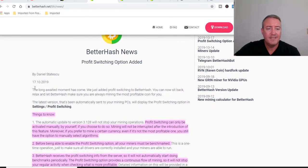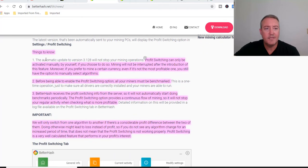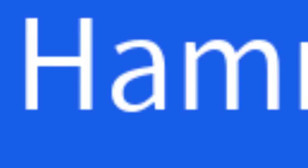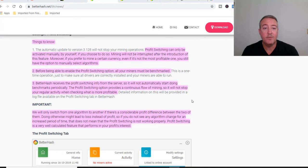Here we are on the latest news from 10/17/2019 — came out just a couple days ago as of making this video. Going over a few things highlighted here: Number one, profit switching can only be activated by yourself if you choose to do so. Mining will not be interrupted after the introduction of this feature. If you prefer to mine a certain currency even if it's not the most profitable, you still have the option to manually select algorithms. Number two, before being able to enable the profit-switching option, all your miners must be benchmarked. Number three, BetterHash receives the profit-switching info from the server, so it will not automatically start doing benchmarks periodically. The profit-switching option provides a continuous flow of mining so it will not stop your regular activity when checking what is the most profitable coin to mine.